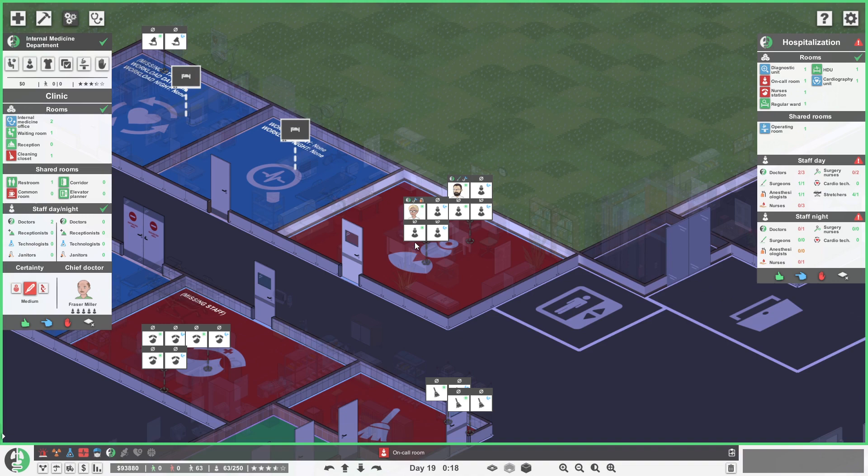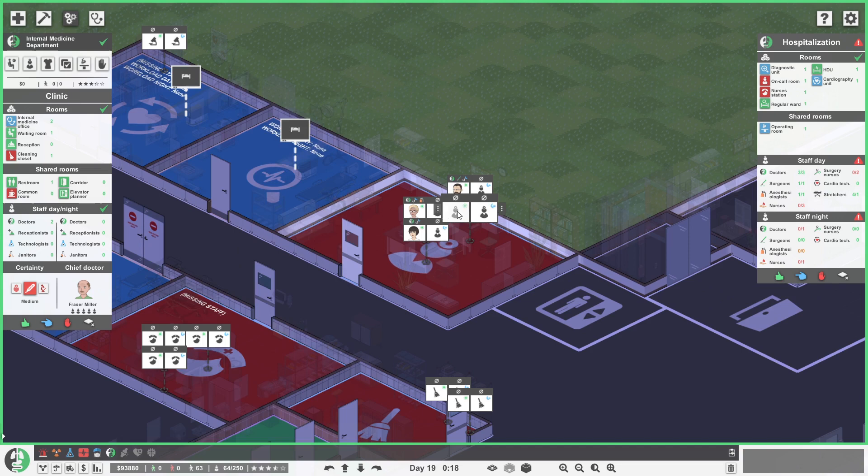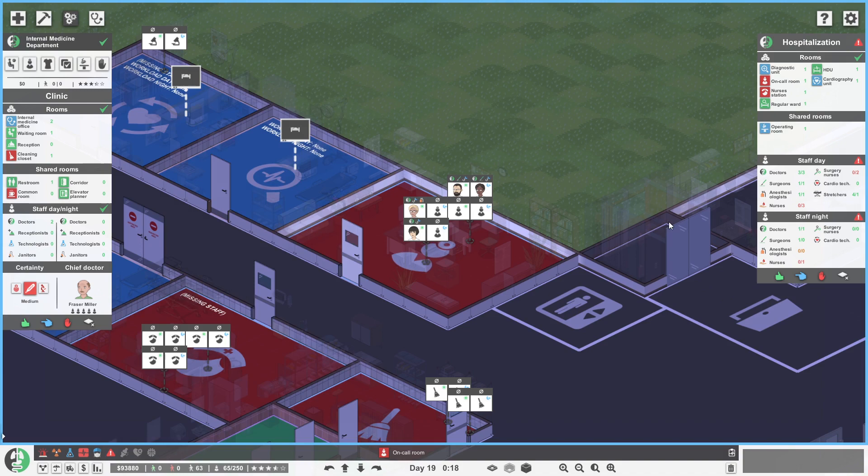We just need an extra doctor of some kind — maybe an extra surgeon, or just internal medicine, someone that's still kind of training so we can level them up ourselves. That's about right. So three day doctors now; one night doctor is what is required. For the night shift, we'll grab the surgeons — anybody who's a night owl? We'll grab Mary as the nighttime doctor.